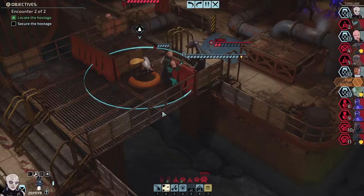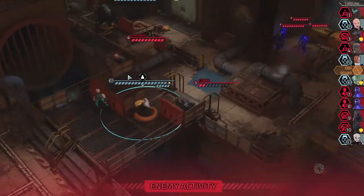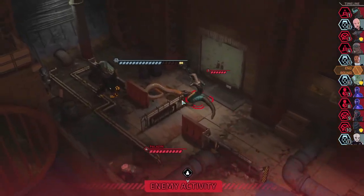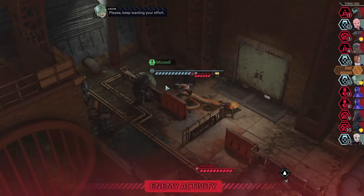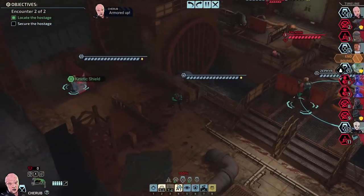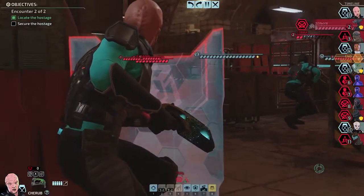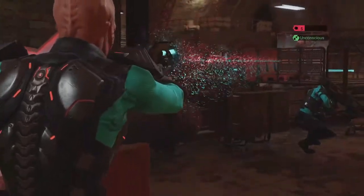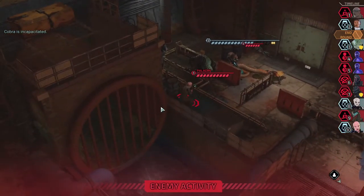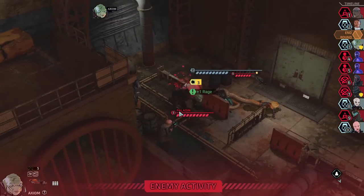We're right next to the hostage so I don't know why it's not saying they're secured. Maybe there's an enemy right by them — yes, that might be why the VIP isn't secured yet. We'll give a shield over to Zephyr. 73 damage on you. Paladin — doesn't look like what I usually see from a Paladin, leaking everywhere.